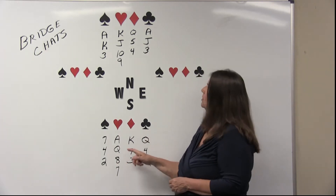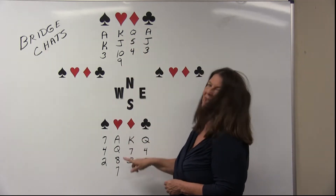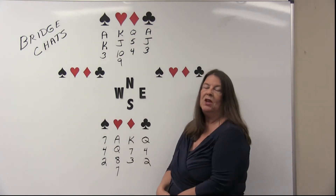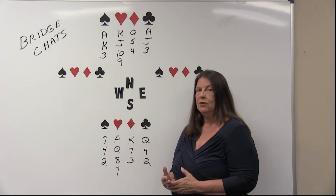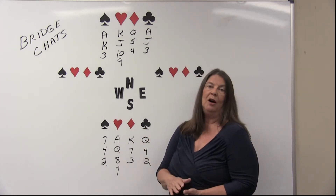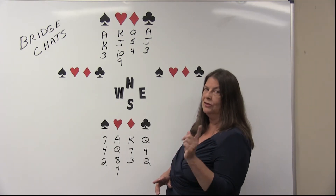In hearts we have the ace, the queen, the king, the jack, the ten, the nine, and even the eight and seven. So we have four heart winners, because between our two hands we have all four of the top hearts. Keeping track now, that's four hearts and two spades.